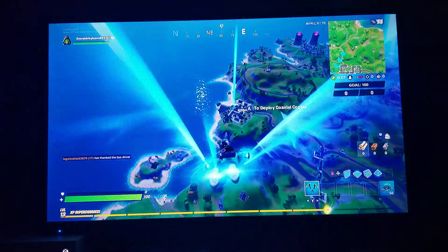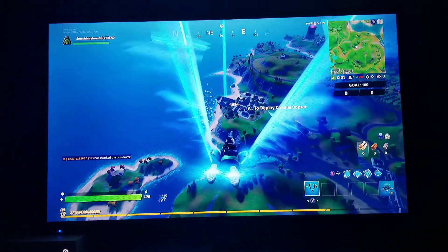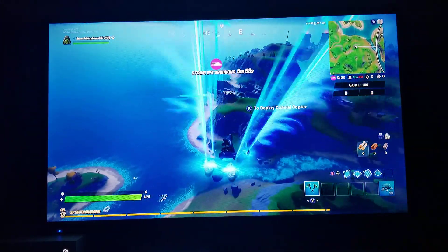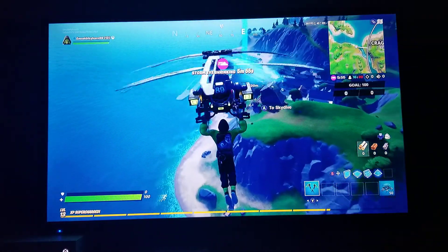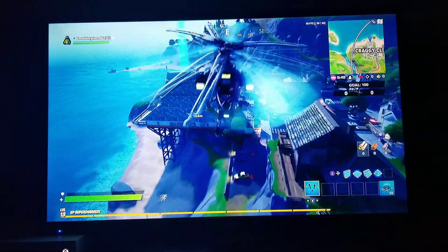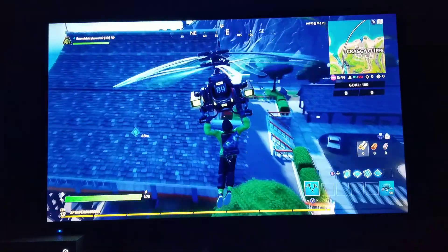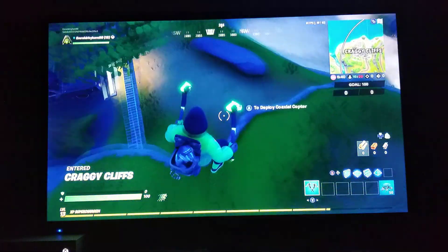Basically what you want to do is land at the Fish Stick place. It's very easy to land at, but it can be kind of hard if you don't land correctly. There's a little walkway over here — I'm going to go ahead and land on the building real quick, so it's a lot easier to get down.